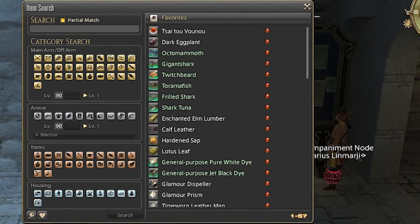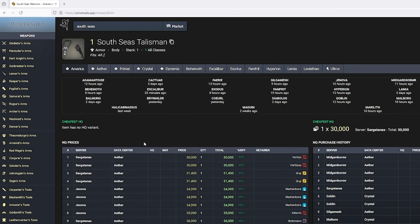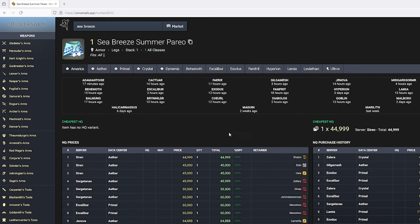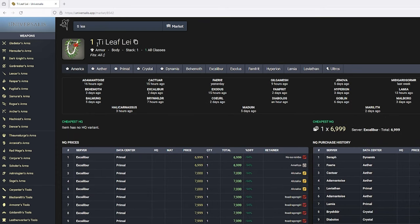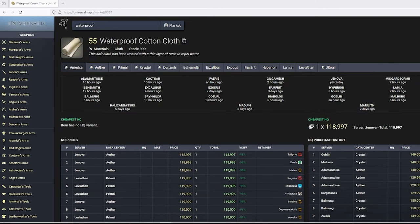Now that I've shown you the farm, it's time for the fun part — let's go over the potential rewards. Heading back to Old Faithful Universalis: at the time of recording, Sea Breeze Summer Halter is going for roughly 69,000 gil; South Seas Talisman is 30,000; Red Summer Morrow is 10,000; Red Summer Perio is 300,000; Sea Breeze Summer Perio is 45,000; Blue Summer Morrow is less than 2,000; Coronal Summer Halter is 147,000; Tidal Wave Lake is 7,000; Summer Sandals are 55,000; the Gold Rozelle Capeline is 1,800; and the Waterproof Cotton Cloth is going for just under 120,000.